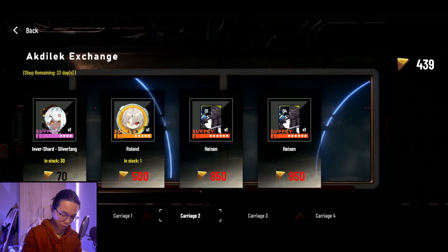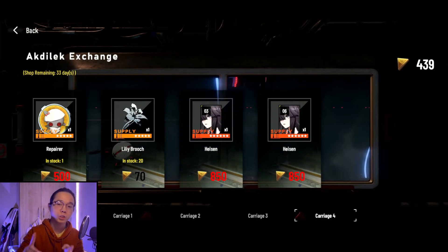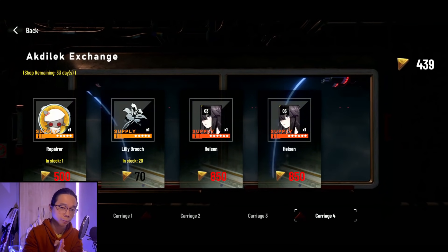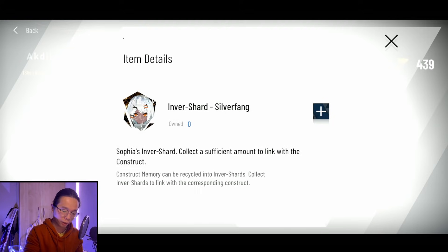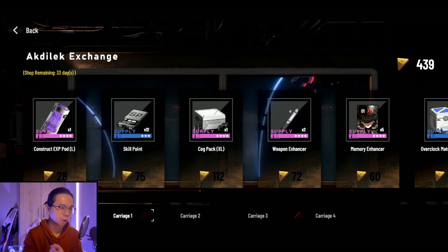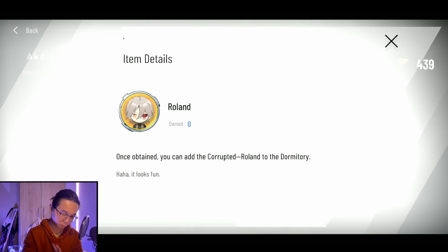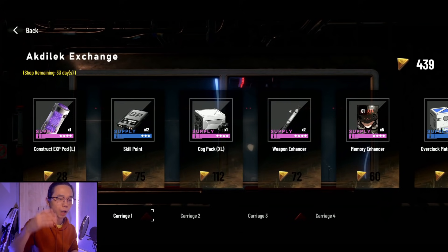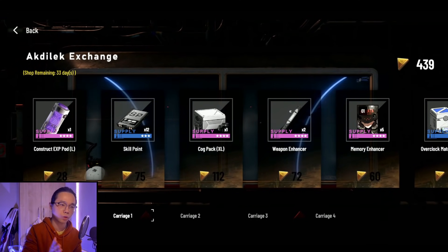Now let's talk about the exchange shop — I'll keep it short. For new players and veterans alike, if you don't have Hasten yet, prioritize that. If you want to resonate it, get your 4-piece first that fits with your remaining 2-piece — which will be Federic or Kundalina for your S-class Bianca — plus another 8-piece to resonate them. Second priority is the free construct, which is Sophia — get her done. Third, focus on whatever maximizes your units: skill points, L-pod, or currency. The last priority is collectibles like Roland — I usually leave those for the end of the event.